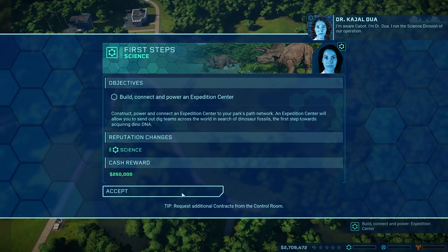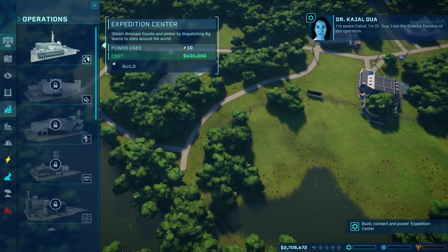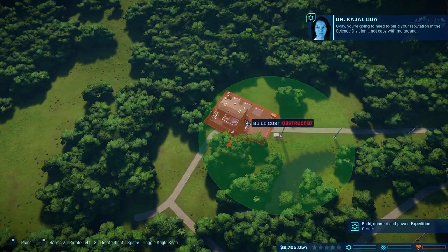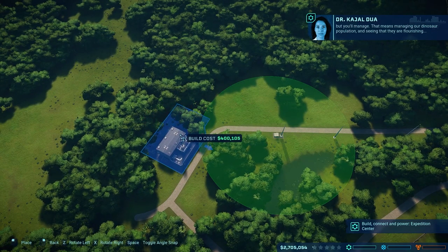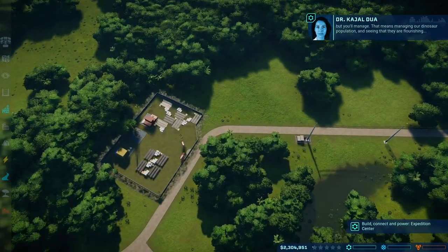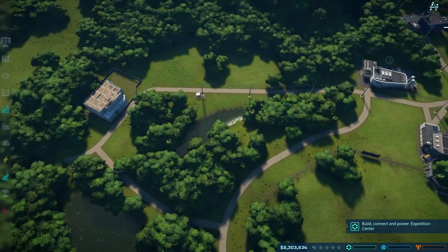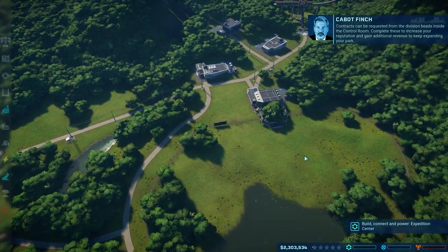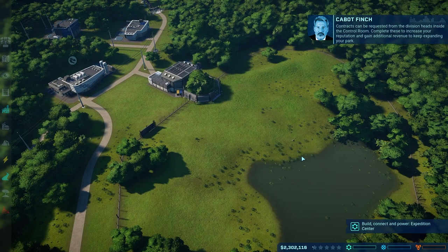Build and power an expedition center — we're going to get a bit of cash for that. The name of the game when we first start is going to be conserving our cash as much as possible. I made a mistake when I was playing through this a little bit ago, just going buck wild and placing things everywhere, and then it becomes a waiting game where you do a couple clicks and then have to wait. So I really want to avoid that as much as possible.